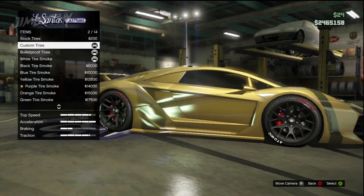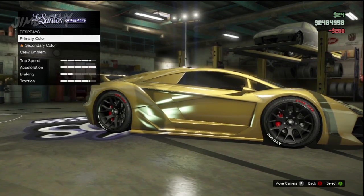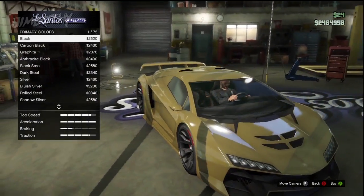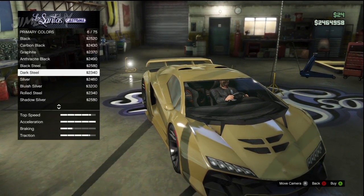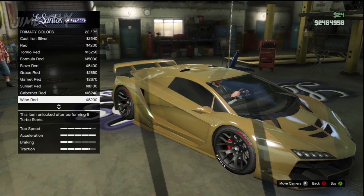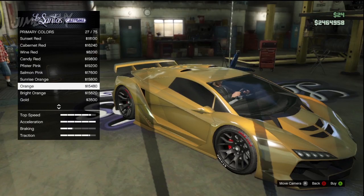Roll down to the tires, the wheel options. Go to wheel accessories, then tires. If you have custom tires like I do, click stock tires and then re-click custom tires. Now back out of this menu to the main LSC menu.